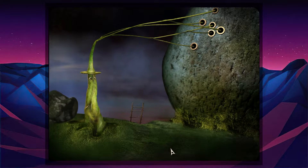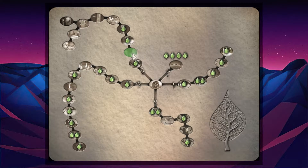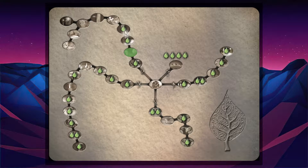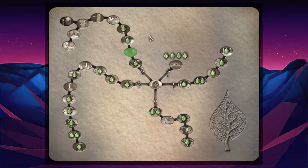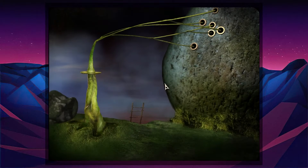Hello everyone, welcome back to Leaves: The Journey. We are on our way to collect all the leaves we can get. Let's check our map — we are here now. There's still a leaf there that we missed, and there's also a leaf we missed in the ladder area, but there's only a pathway down, not forward.